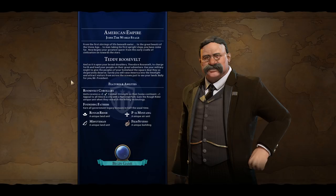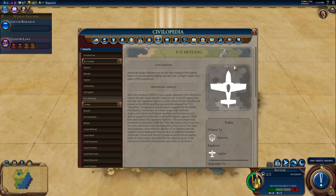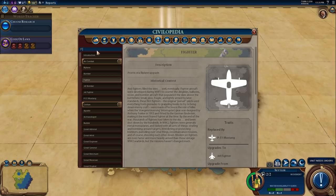We're going to talk about the Rough Rider, the P51 Mustang, and the Minutemen now. The P51 Mustang has plus 5 attack against fighter aircraft, plus 2 flight range, and gets plus 50% experience. It costs about the same — it's just a slightly improved version.